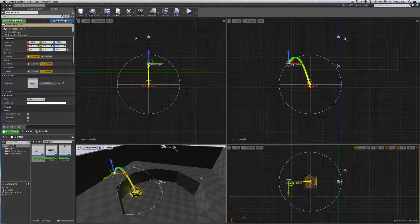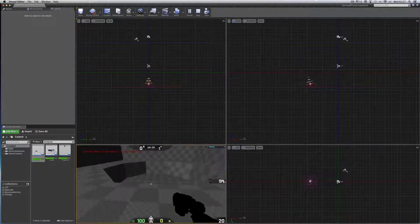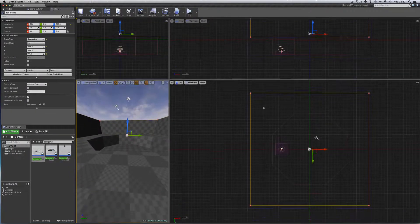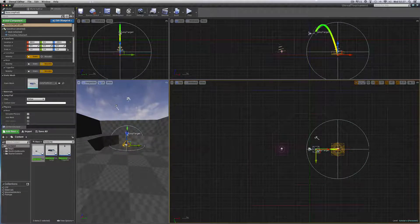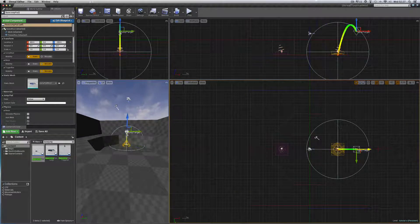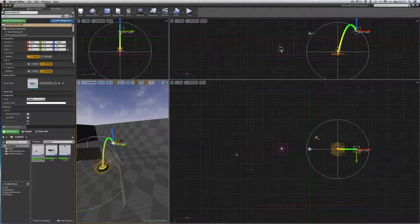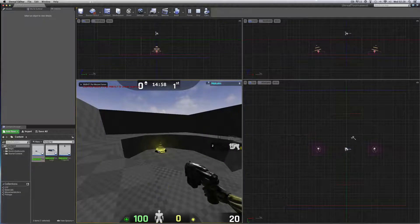Save that in case it crashes. Play from here — there's the jump pad, lovely. Now duplicate it so there's one on each side, as in the tutorial. Select the base jump, hold Alt and drag off a copy, put it on the other side of the pit and move the jump target so they jump out that way. Save and test — two jump pads now.